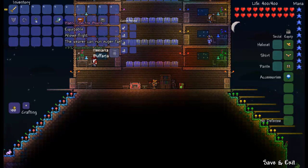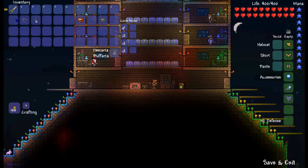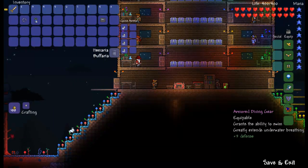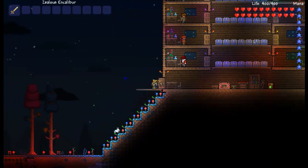Now let's put on the Specter Boots, Spiked Obsidian Shield, and the Armored Diving Gear. Those give us: this one gives us 3 defense, this one gives us plus 2, and the others don't give us anything additional.